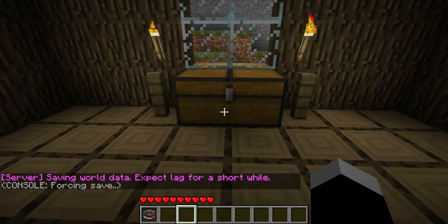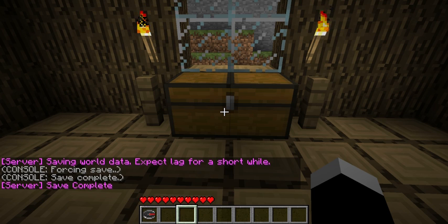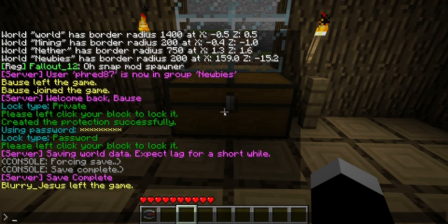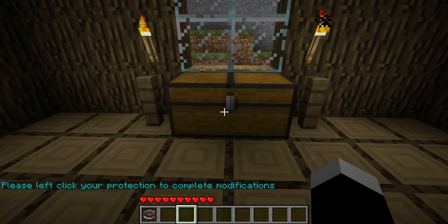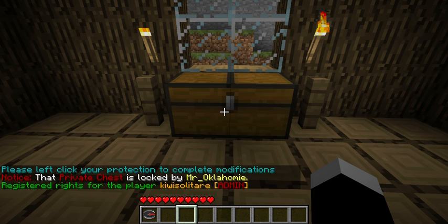Okay, so now that this chest is currently private and it has a password of Oklahoma — if I want my friend in game to access the chest, all I do is type cmodify at player name. And for this example, I'll just use Kiwi Solitaire. I'm going to left click on the chest, and now Kiwi Solitaire can access this chest and must provide the password Oklahoma.